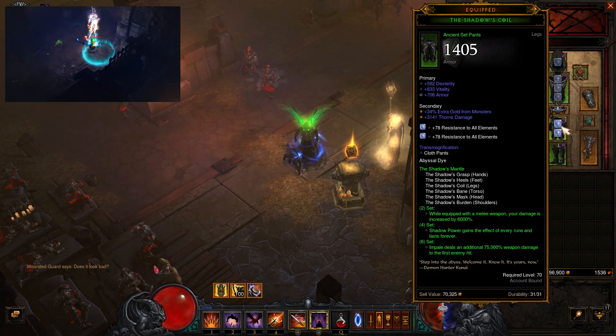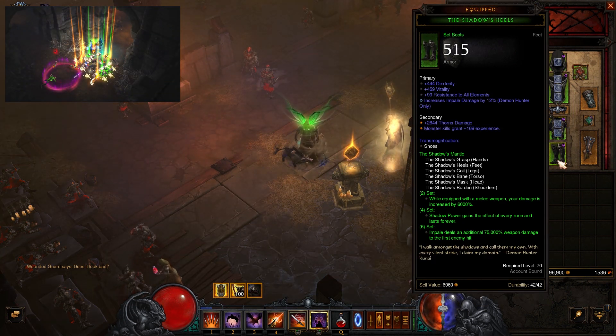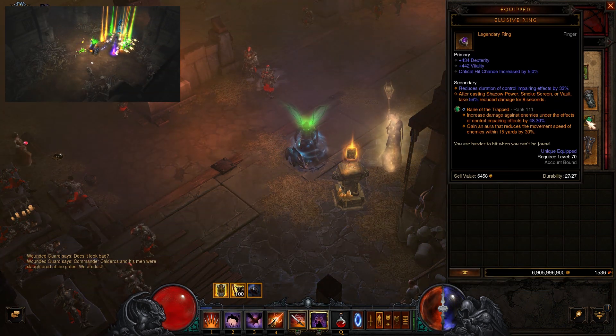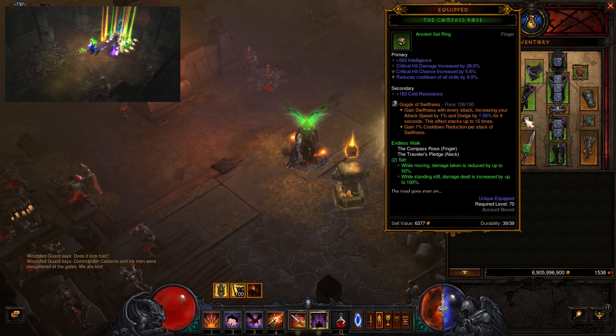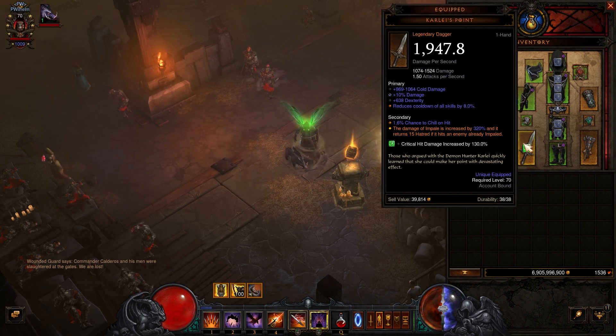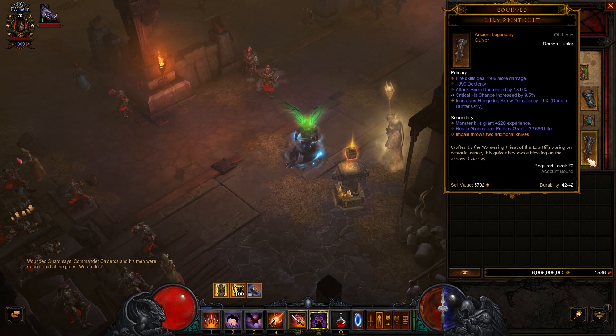Pants — Dexterity, Vitality, All Resist. Boots — Dexterity, Vitality, All Resist, Impale damage. Convention of Elements ring — Attack Speed, Crit Chance, Crit Damage. Compass Rose ring — Dexterity, Crit Chance, Crit Damage, Cooldown Reduction. Weapon — Weapon damage, Percent damage, Dexterity, Area Damage. Quiver — Cold damage, Dexterity, Attack Speed, Crit Chance, and Impale damage.